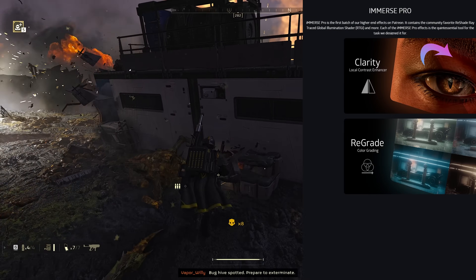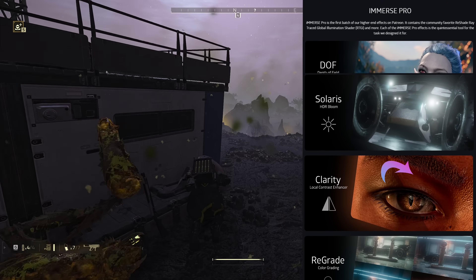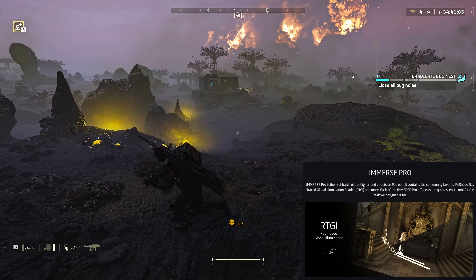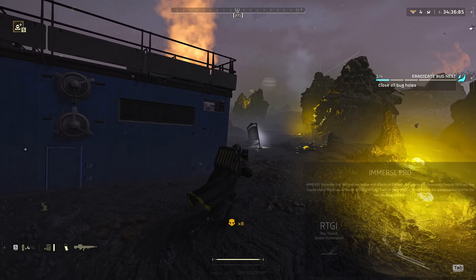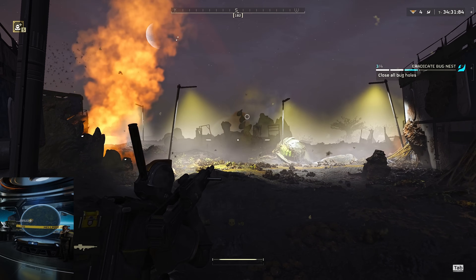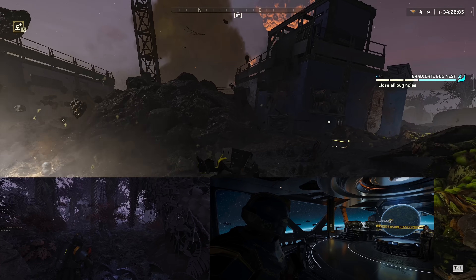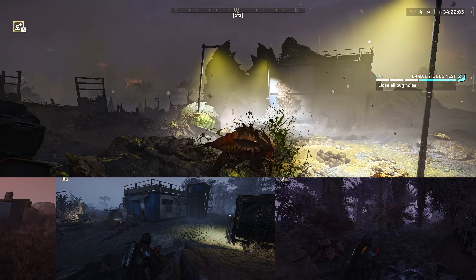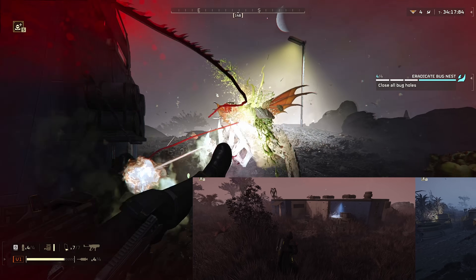In addition to giving us shaders for color grading and a high quality local contrast enhancer, Immerse Pro has a highly tweakable version of SSRTGI. Because it has so many sliders and variables to choose from, finding the right combination for ray tracing in games might be overwhelming. Don't worry — I've already spent over 20 hours testing this on every planet available in Helldivers, so just follow along and I'll show you exactly what settings I'm using to get this superior lighting quality in your game.